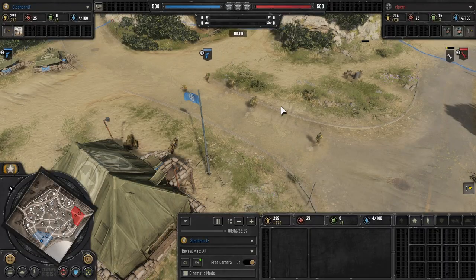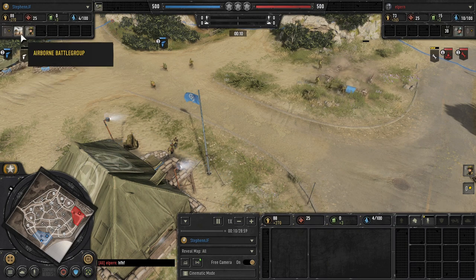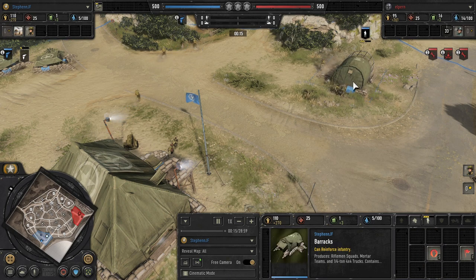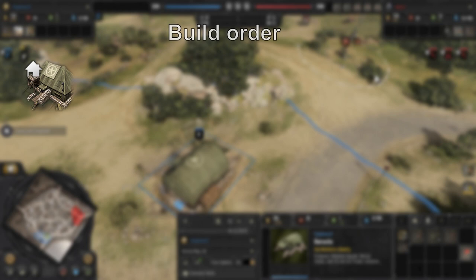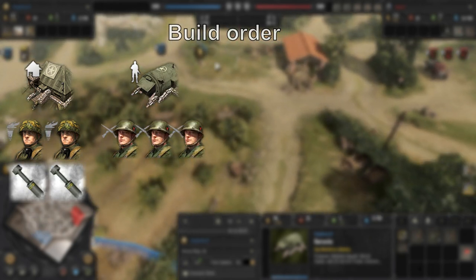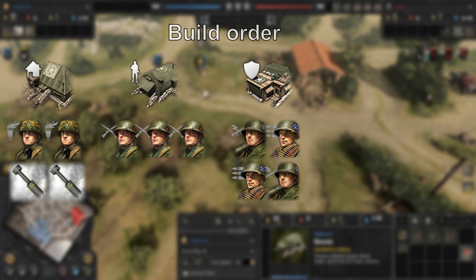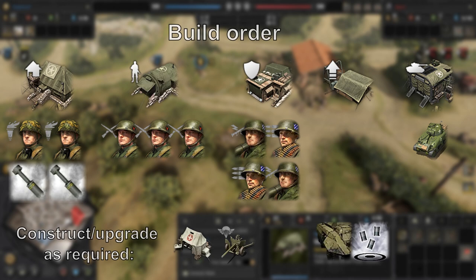From the get-go with this strategy, what you want to do is pick up Airborne Battle Group, select Pathfinders, reinforce the first member of the squad, and construct your barracks. With this army composition, it is based around using Pathfinders with Rifleman, Weapon Support Center where I'll get an MG and Bazooka squad, and then just placing them in the right place at the right time.